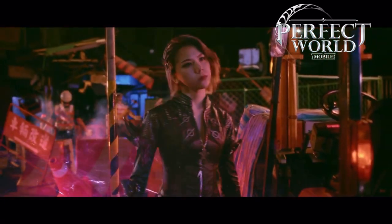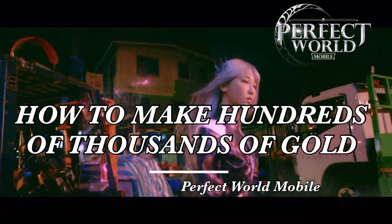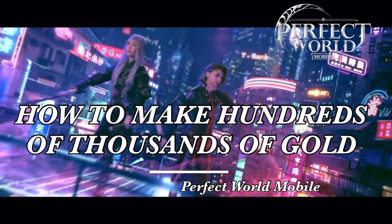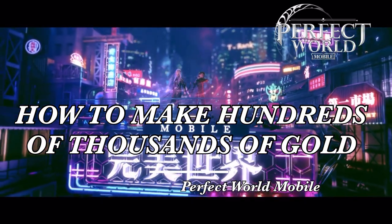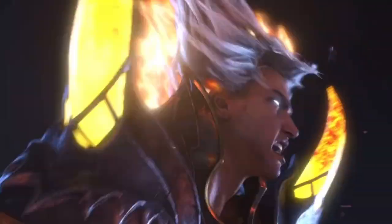Today's video, we're going to show you an exciting way to make hundreds of thousands of gold coins by actually being prepared for the next cultivation dungeon. Each cultivation dungeon will have a hidden boss. We're going to be doing the new Ascended 69 Void Magic Runes. In the magic runes, the hidden boss is the really beautiful Winged Moth.